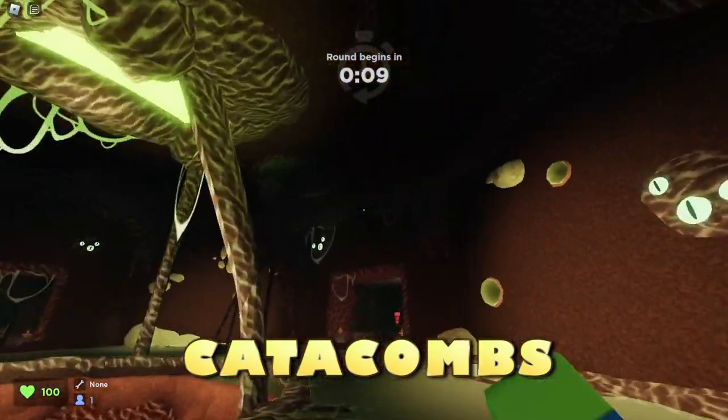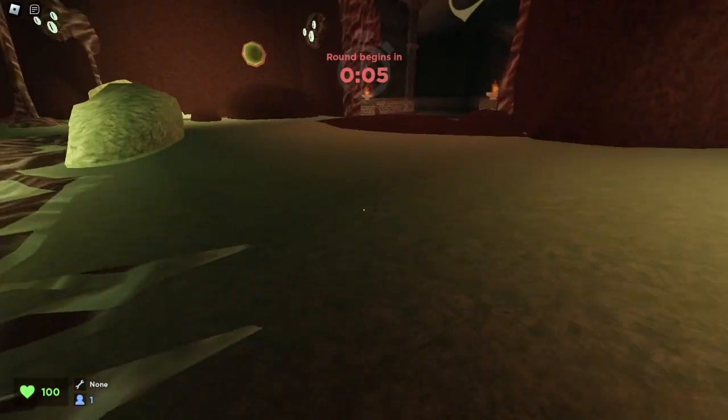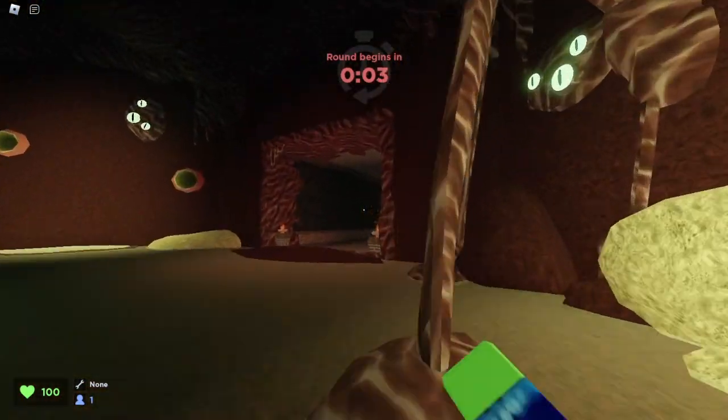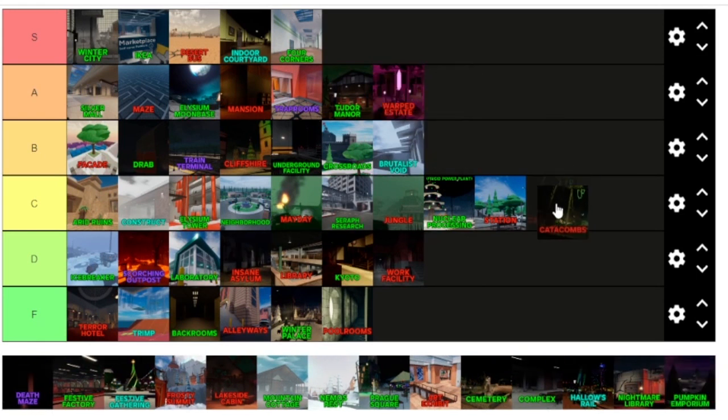Now we're in Catacombs. I really like the design — you've got eyes everywhere. The map design is really great. Overall, Catacombs is a pretty good map. Overall ranking of Catacombs — not a bad map. I'll give it a C tier.